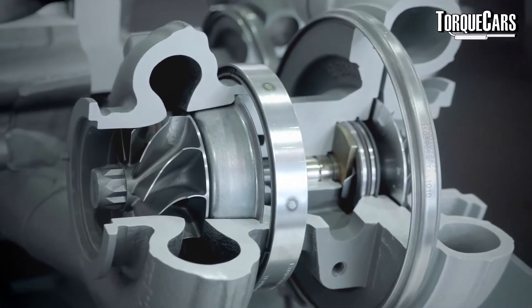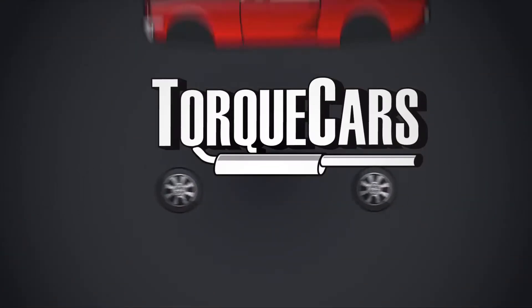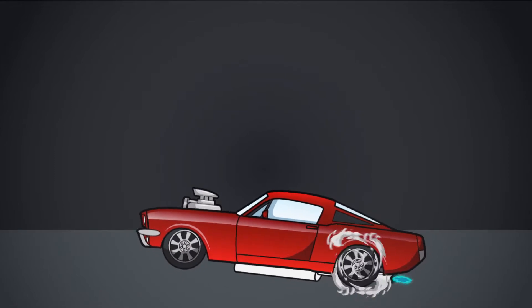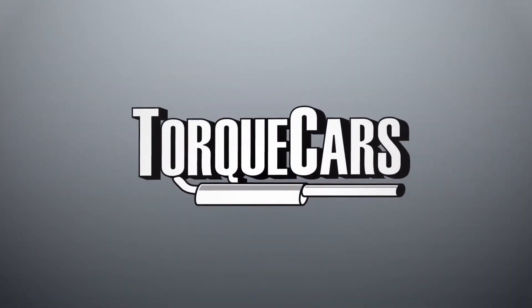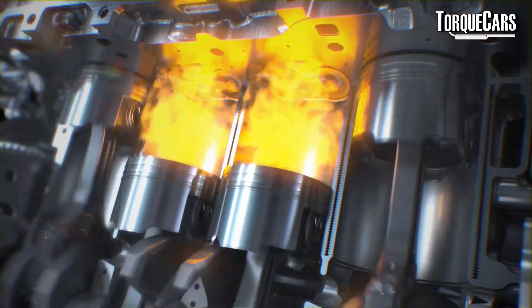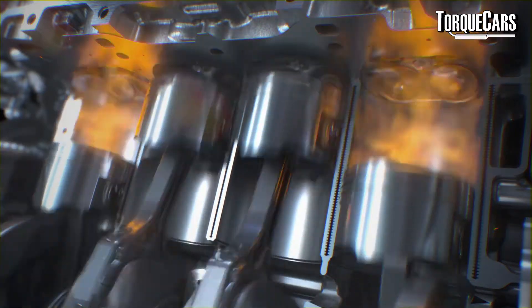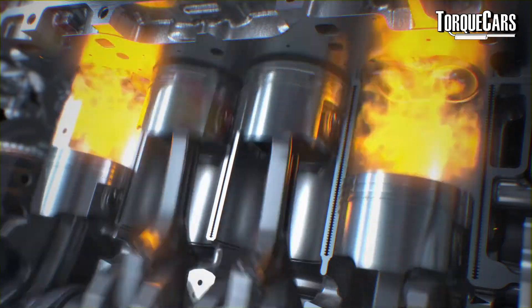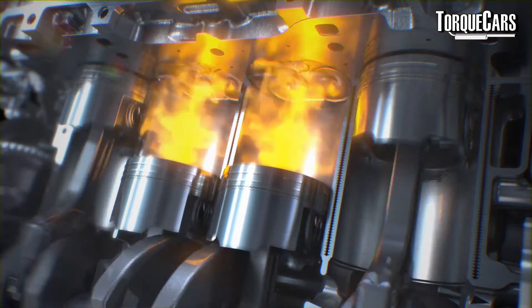Tuning a car is all about getting more air and more fuel into the engine so it can be burned. One of the best ways of adding more air to an engine is through a turbocharger, which compresses the air coming into the engine, allowing it to carry so much more oxygen.